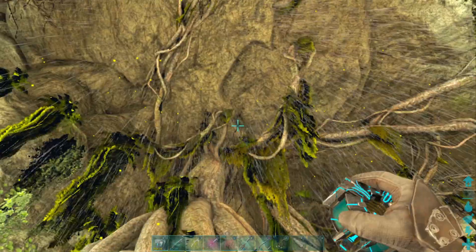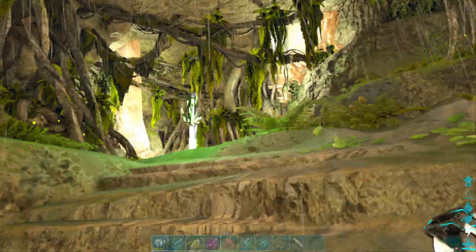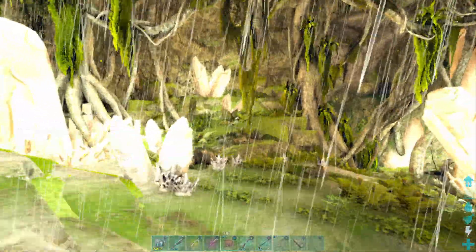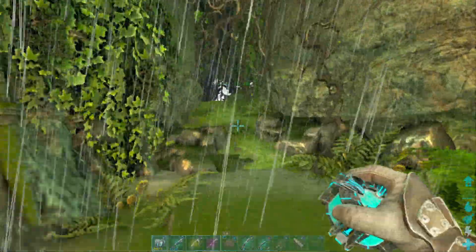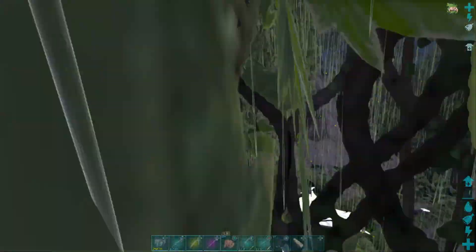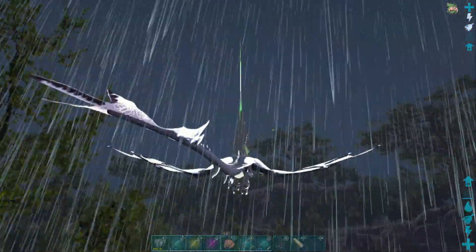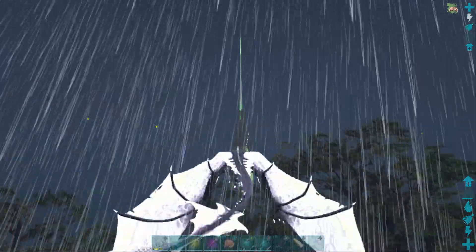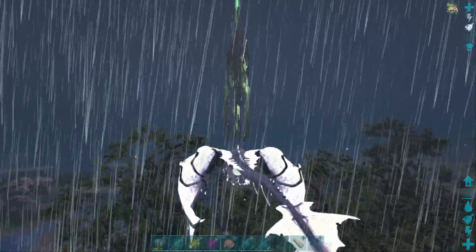Inside rain — yep, Ark being Ark. And there's the last one: Artifact of the Clever. I was super annoyed having to go get these and lost several of them, but fellow players on the cluster — cowboy, if you're listening, thank you — explained that you can go to different servers and bring them over. So if you're lucky enough to be on a cluster that lets you do that, hey, there you go.